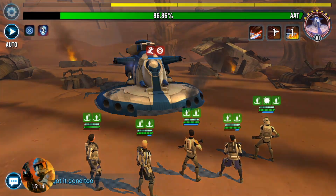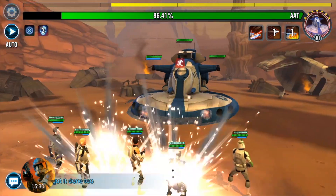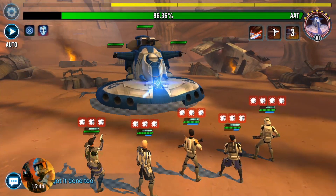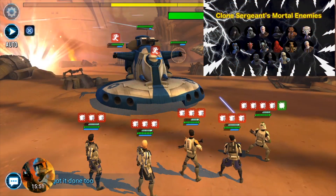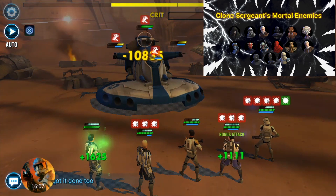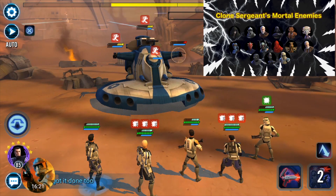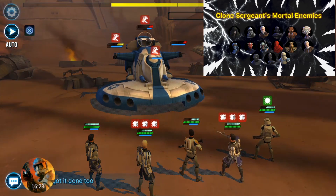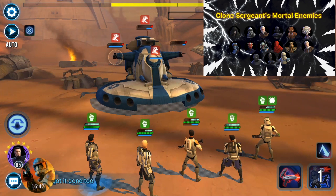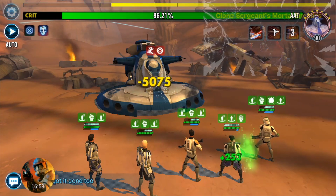Once you finally get your clone team set up, you definitely want to add him because he will dominate the AAT raid and arena. His mortal enemies are characters that apply debuffs like Shock and Daze, which prevent him from gaining turn meter and Offense Up. Stun and Ability Block are also deadly since if he's not using his AOE he's not removing turn meter. Critical Hit Immunity characters completely remove almost all of his viability, and Offense Down makes him hit a lot less.